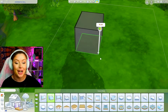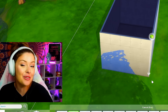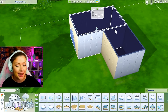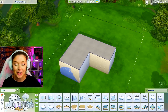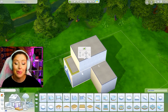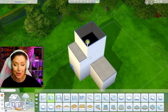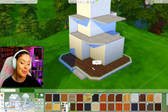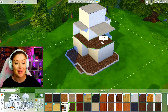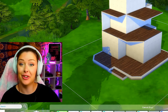Let's get started building our shell for the first occult — werewolves. It just came out, so we have to do it. I've been playing around with this new pack a little bit off camera, but I have this build series taking up so much of my time. I haven't done anything on my channel about it yet, so today we're going to use this opportunity to dive in.